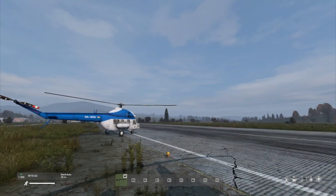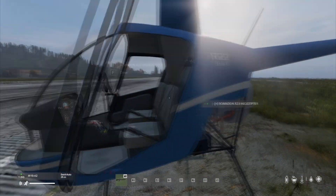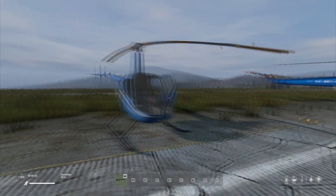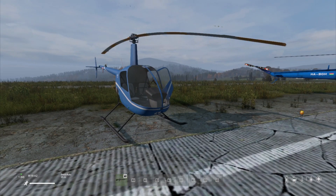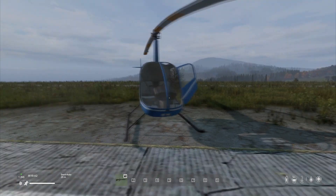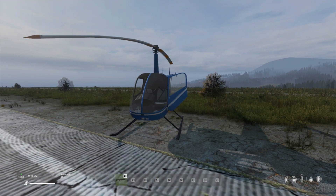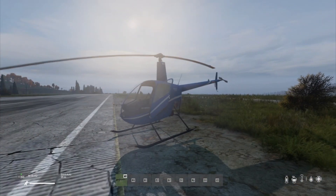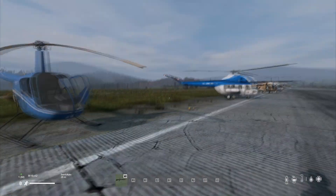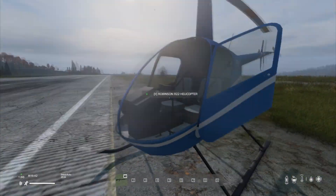When you install Flight System Helis, if you do it so that they spawn in with everything on them, there's also a config where you can configure this to be a trainer. I think out of the box it is. What that means is that the controls are limited, so you can't tip it too far one way or the other — roll, pitch, and yaw — and you can't move the collective or the throttle too much so that you smash it into the ground. So if you're having trouble learning to fly these helicopters, start with the R22.